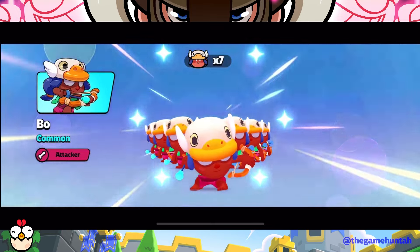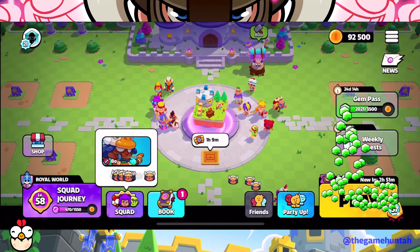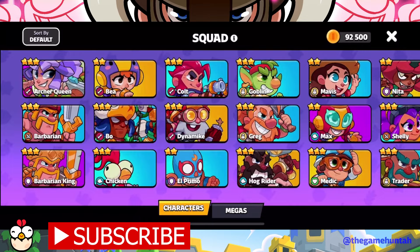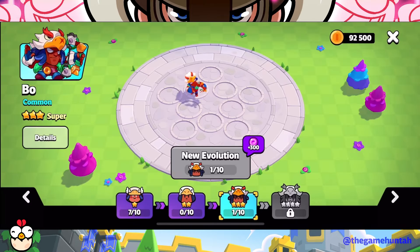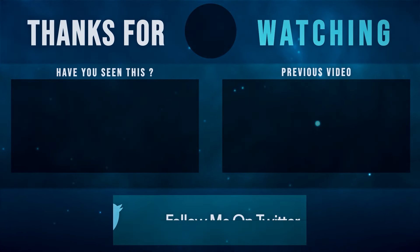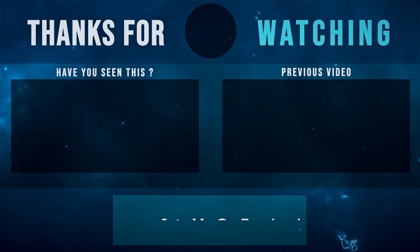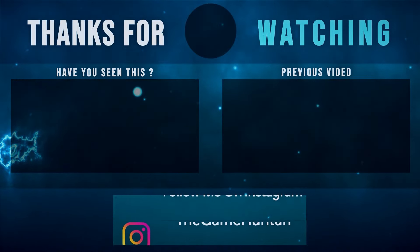And there you have it fellas, we just won a match on Squad Busters without attacking a single enemy squad. It's all about resource management and strategic movement. If you enjoyed this video, smash the like button, leave me a comment below, and let me know what strategies you would like to see next. This is The Game Hunter, signing off — keep gaming, and I'll see you in the next one. Take care fellas!